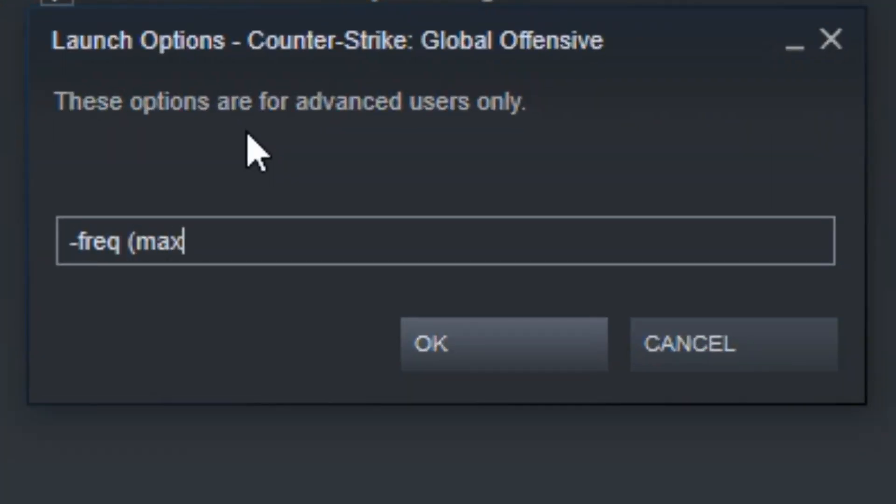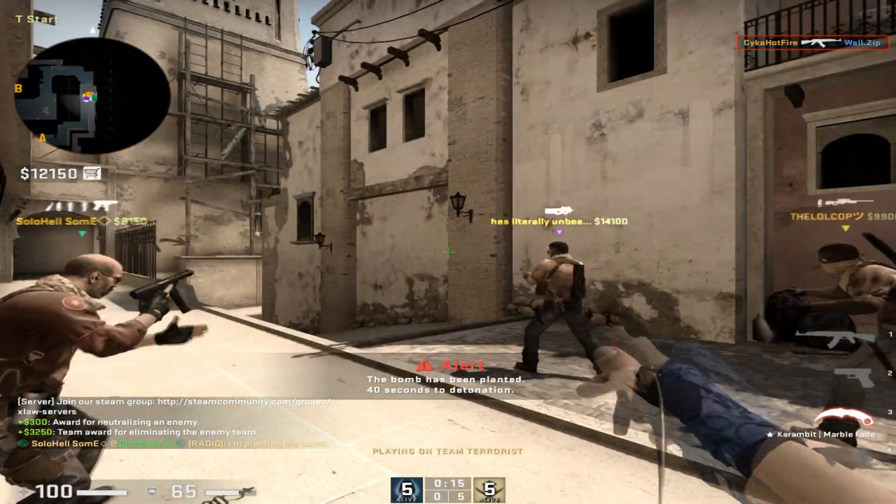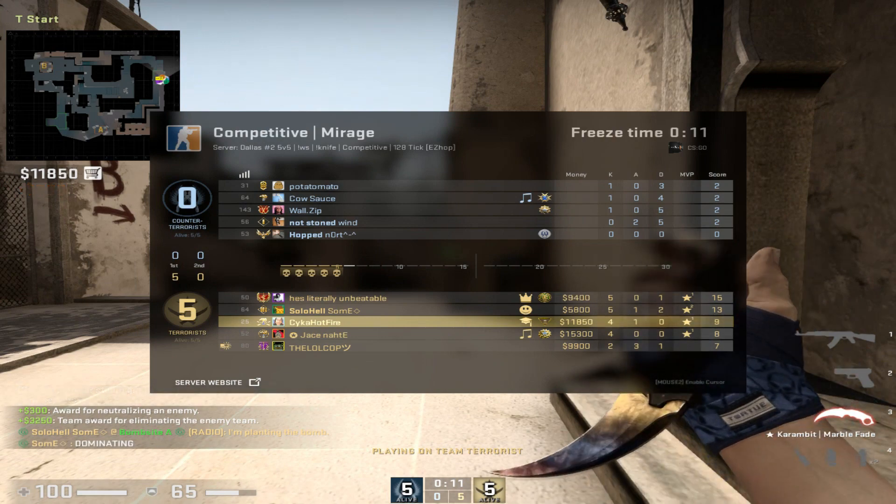For the first launch option, type -freq followed by however many hertz your monitor has. If you have a 144Hz or 240Hz monitor, type 144 or 240 respectively. If you don't have a 144Hz or 240Hz monitor, do not type this — it will mess up your game and might even give your computer a heart attack.